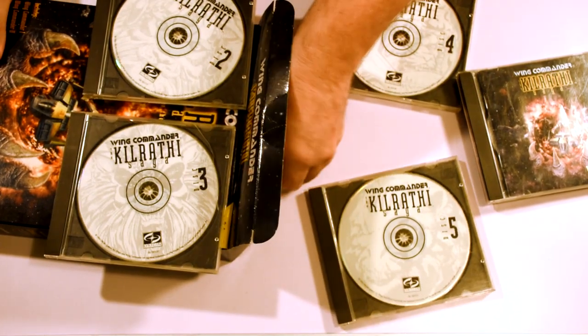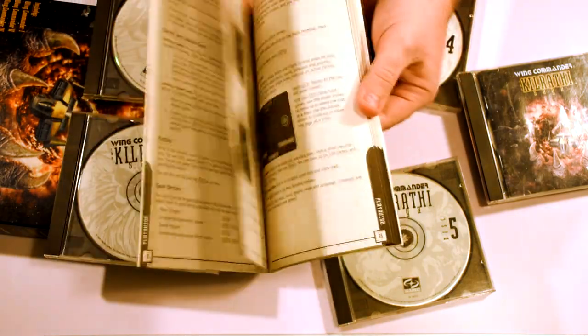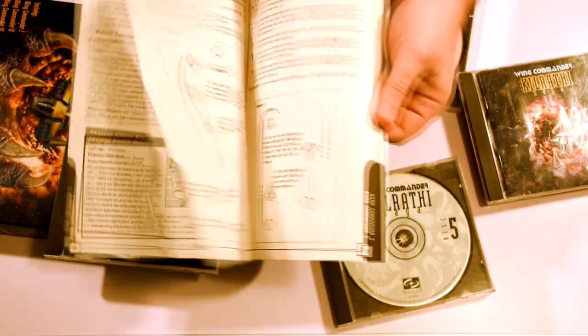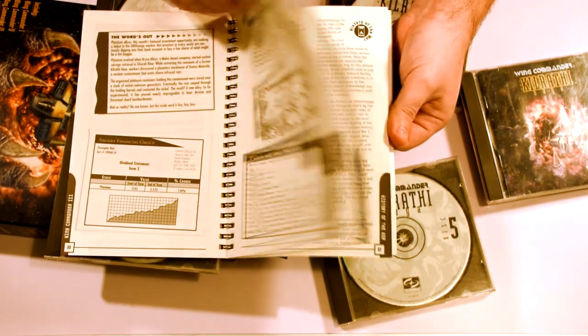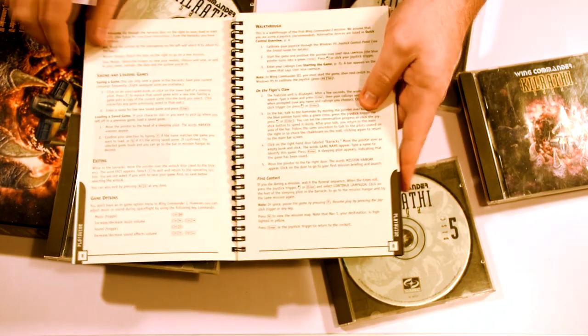There is also this lovely spiral-bound manual, though most versions including my original had more basic binding. But the content is the same and did its best to condense three games' worth of manuals and worldbuilding into a single book. It goes into great detail about the various games and covers the changes that each game introduced as they came along.